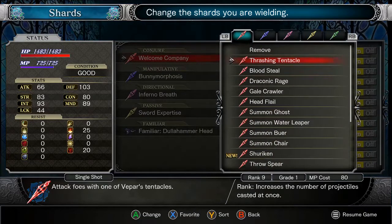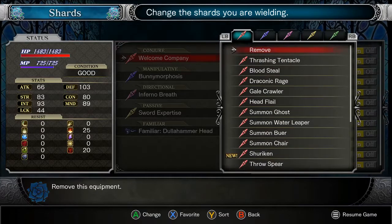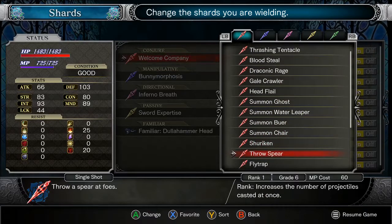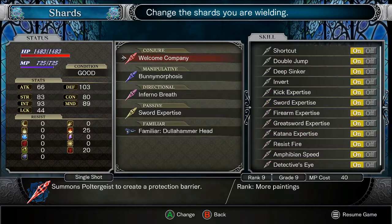You know what I should use? I only have 700 mana - I need to be careful about using it. We'll stick with Welcome Company, actually. But I'm curious about how much damage Bunny Morphosis will actually do.